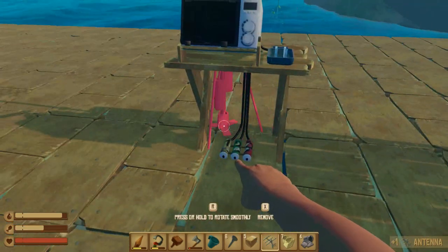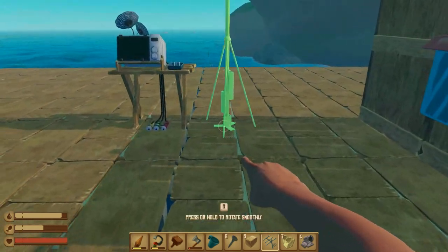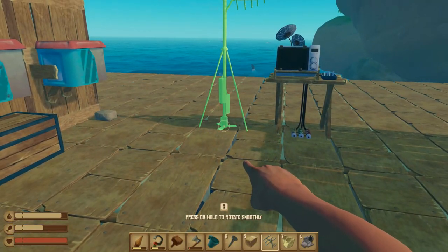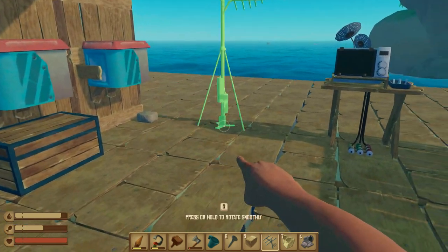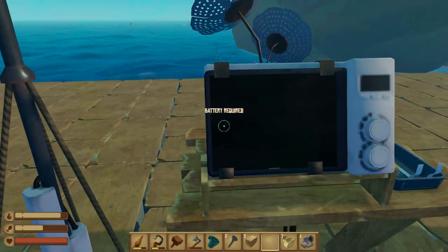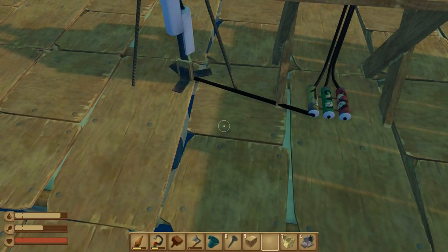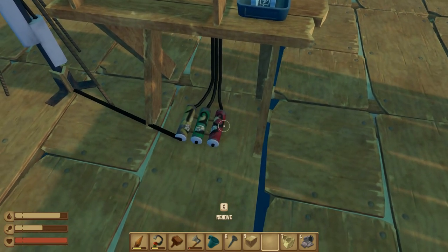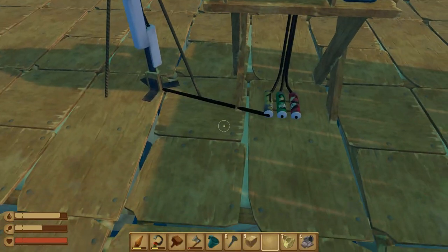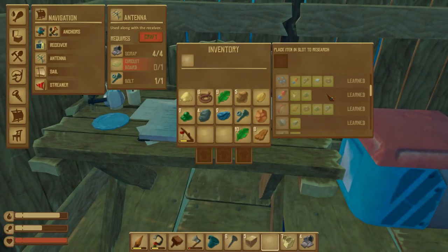Here we are, we now have the antenna. So how does this work? Used along with the receiver. Do I need to place it anywhere specifically, or can it be placed anywhere on the craft? It's annoying because I can't actually see what this looks like — I can't look up right now with it — so I'll just put it here for now. By the looks of things — oh look, there's a cable connecting them. That's connecting to number one. So what is two and three? Do you need three of them? Or is there something else in the game which I don't currently have?